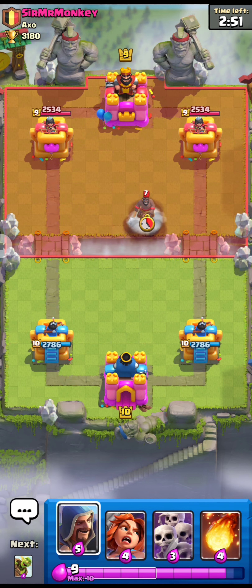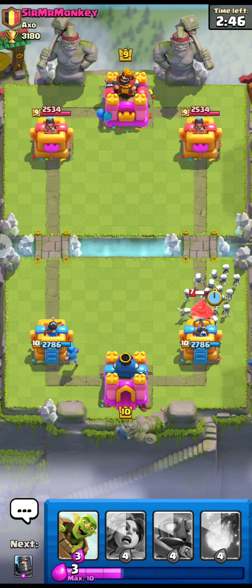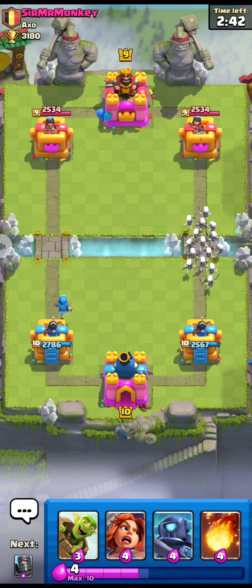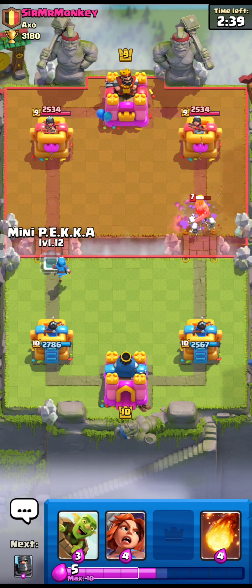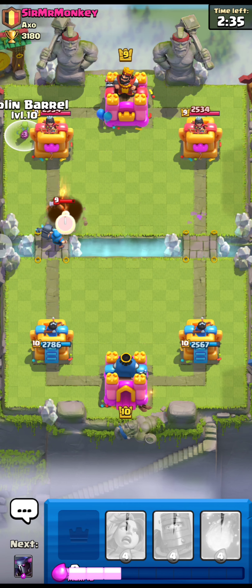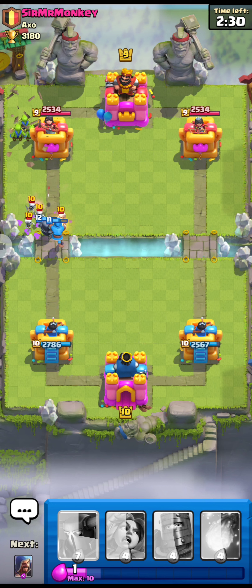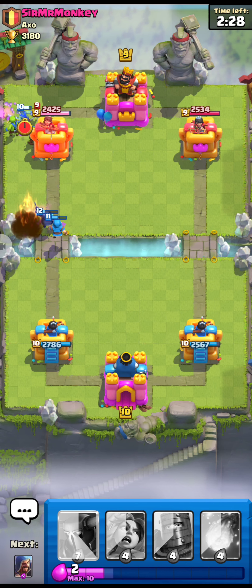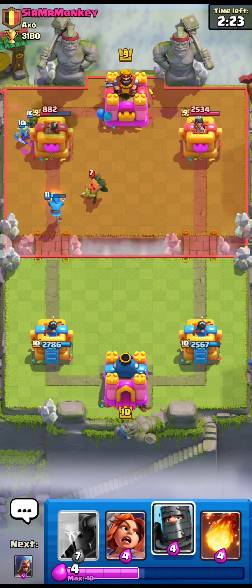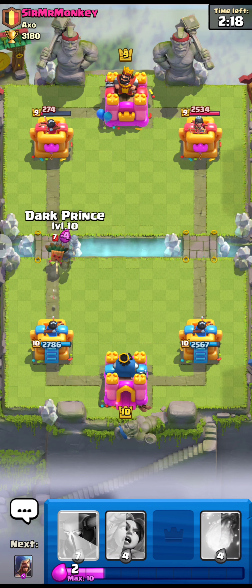Let's hope we can win this time. Here goes our Skeleton Army — I don't know why many people are using Hog Rider. He played Barbarian Barrel, which got my Skeleton Army. Our Wizard should be enough to clear his Skeleton Army. Our Wizard and Goblin Barrel are doing some great work, although we didn't get that Princess Tower — that was quite nice.